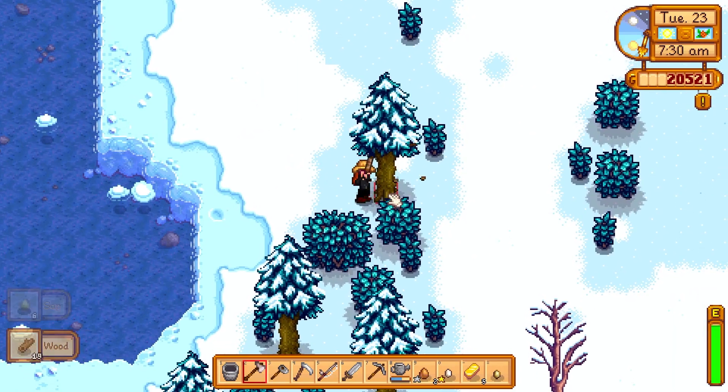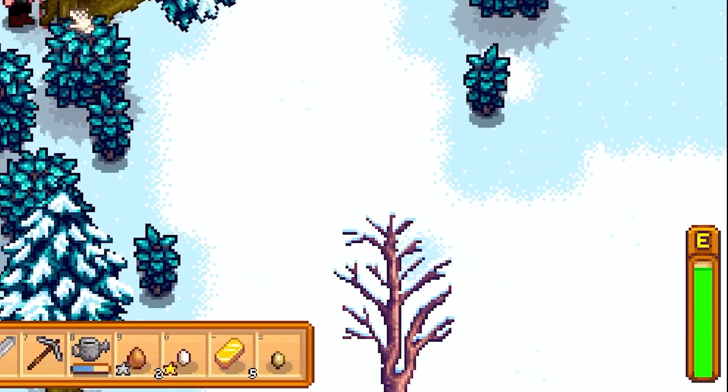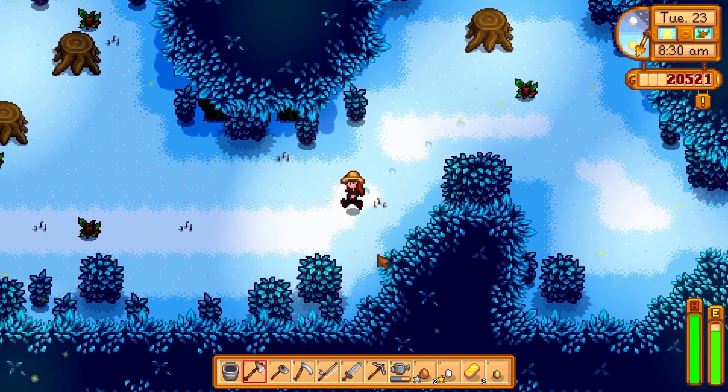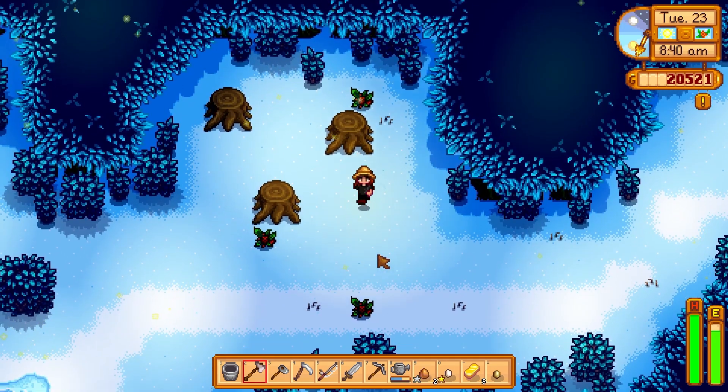Know that, like many other things in the game, swinging your axe and chopping down trees will use energy and tire out your farmer. The copper axe can take down a large stump, which you will see on your farm when you first start out. Six large stumps respawn daily in the secret woods, making it possible to obtain 12 hardwood per day.